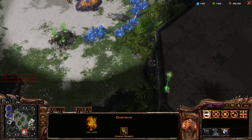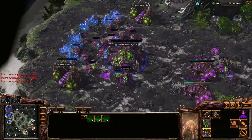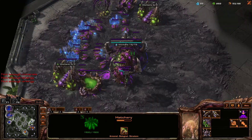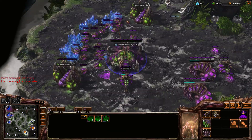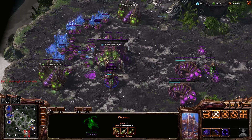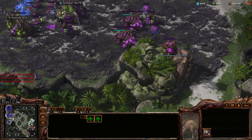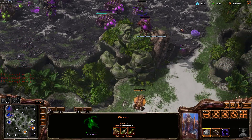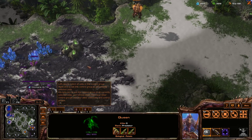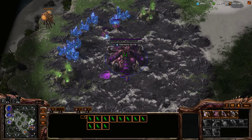My opponent is also making a third base — theirs is a little bit closer together up there, which is fine. I'll start the Roach speed upgrade. I'm connecting everything with creep so that my units can move around. It does unfortunately also give my opponent's units the speed bonus, but it's so important for me to be able to move defensively that you just have to do it in this matchup.